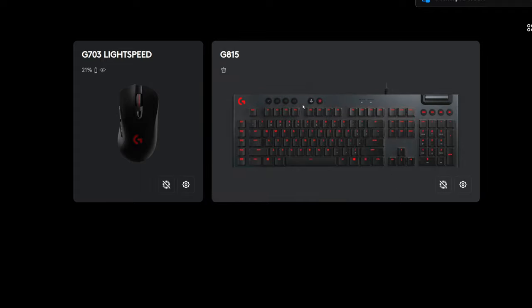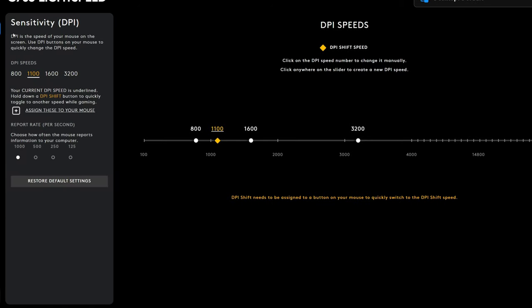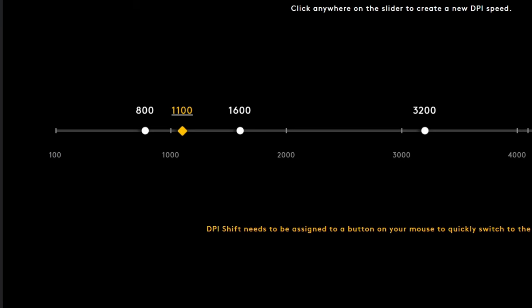The next thing is going to be your mouse's DPI settings. It's going to vary depending on what mouse you have, but I currently have a Logitech G703. If you go into your settings, I strictly use 1100 DPI and I've disabled my DPI shift button. I just strictly use 1100 DPI, which gives me a nice amount of range to go across my screen with precision.